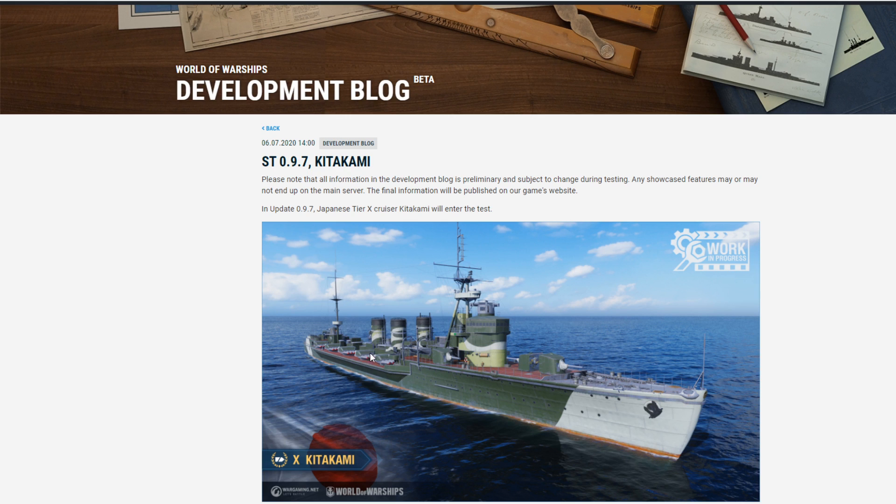Five launchers of four torpedoes on each side, so that's 20 on right and 20 on left side. But it's still basically a tier four cruiser. The guns are only a couple of single-barreled guns, super low HP pool, no armor.